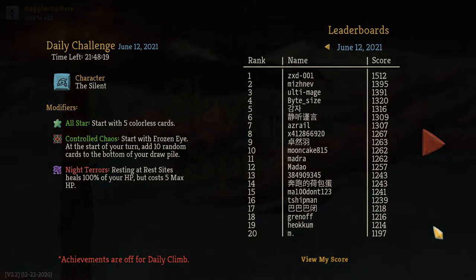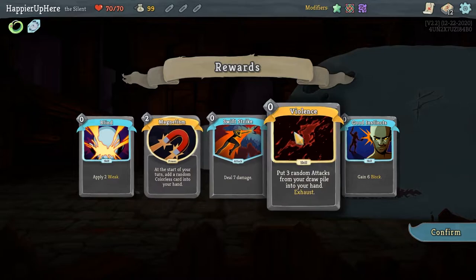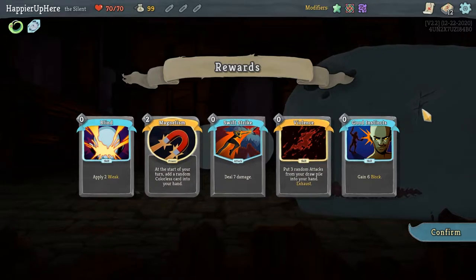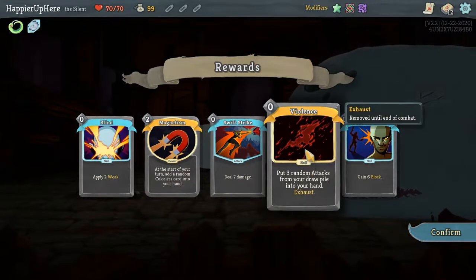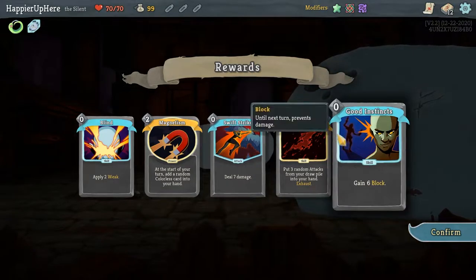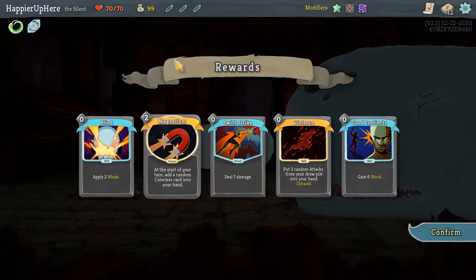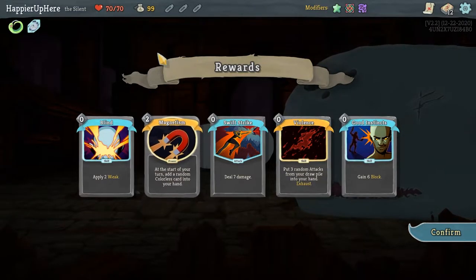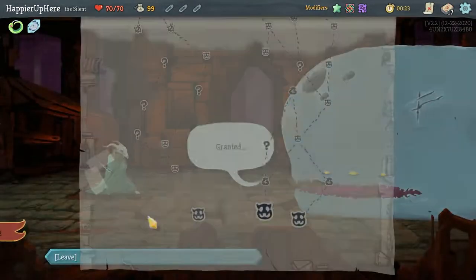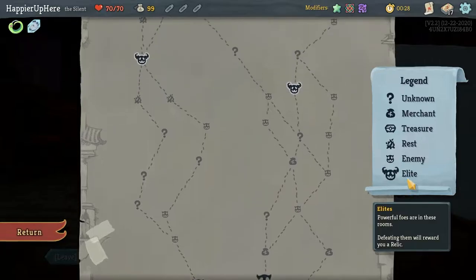So All-Star, Control Chaos, and Night Terrors — which means I won't be resting. The starting cards are not bad, but I do have two rare cards meaning I probably won't go for the proper modifier. Violence would be better if I had more zero-cost cards. Unfortunately I'm getting Swift Strike, but Swift Strike, Good Instincts are balanced, and Violence is sort of support. Frozen Eye is very useful for viewing the draw order, which will help especially with the Control Chaos modifier.